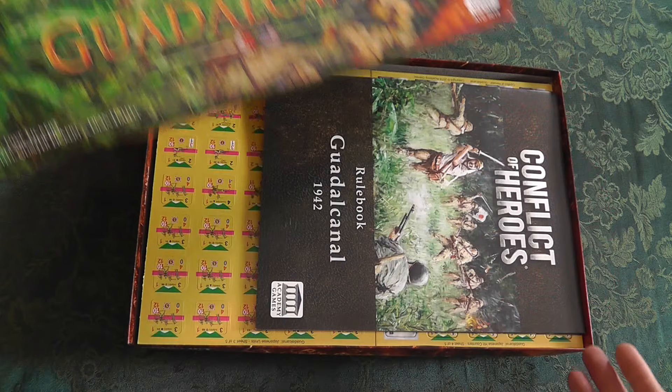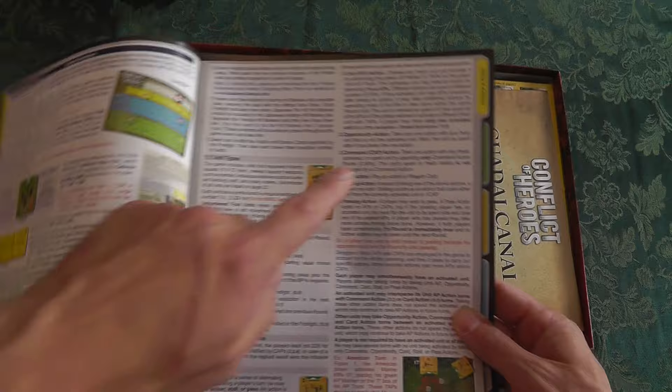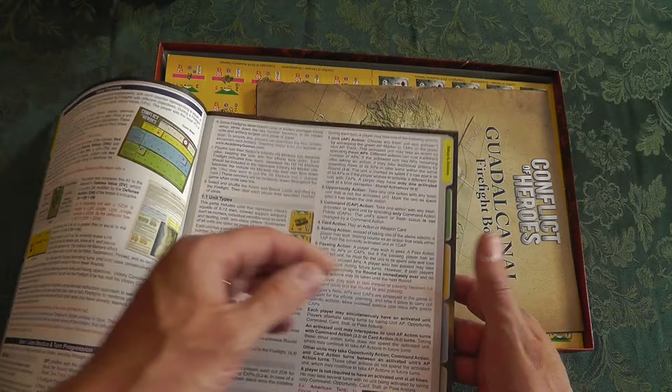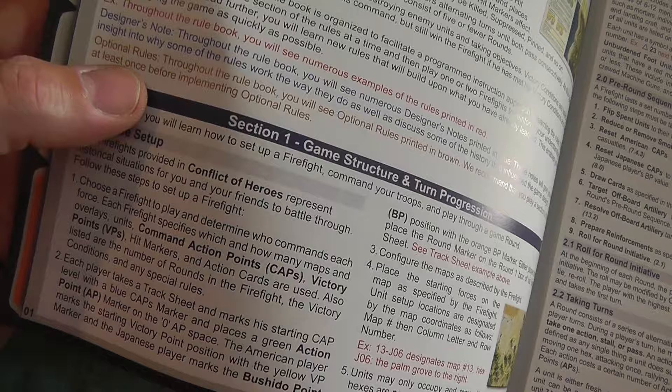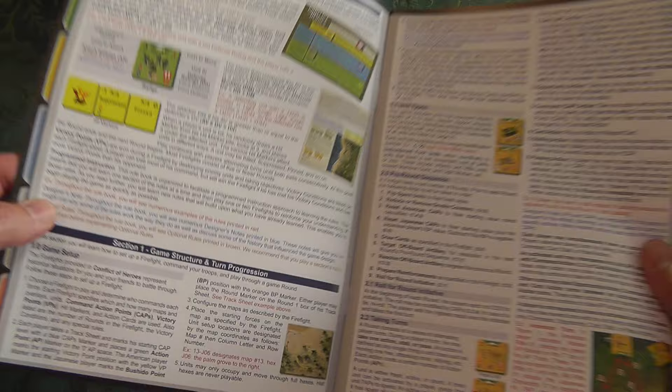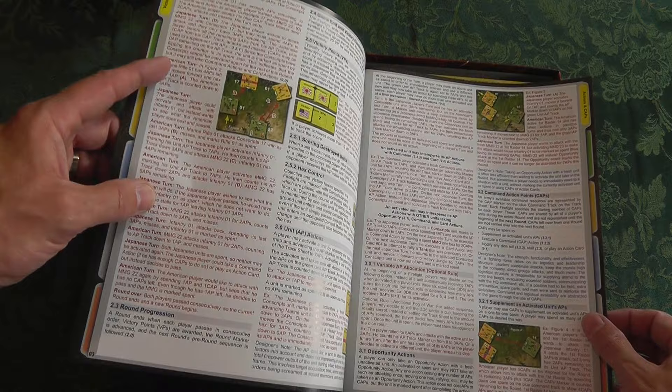Here's the rulebook. First of all, you're going to see a very nice tab system — not real tabs, but it tells you what section you're in so it's easy to reference. You'll also see red text that's showing examples, blue text which is designer notes, and brown text which is optional rules. There are plenty of pictures and descriptions throughout.